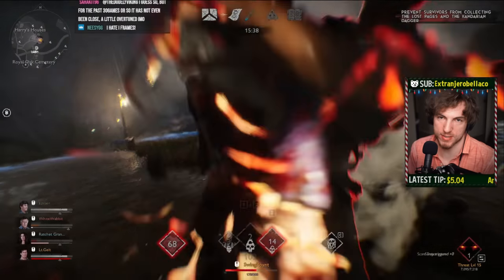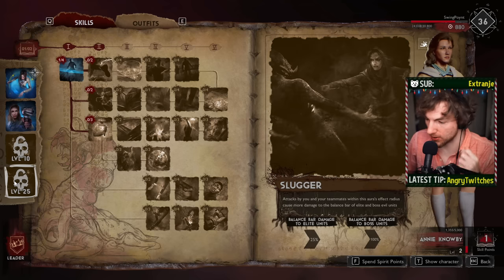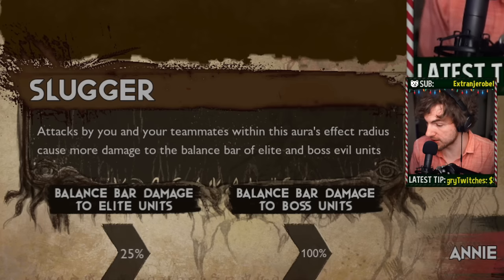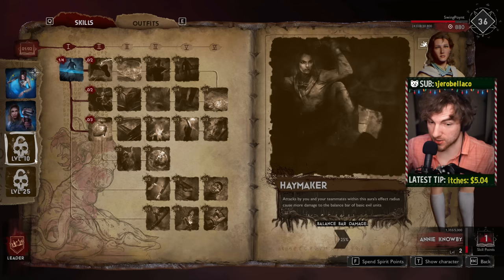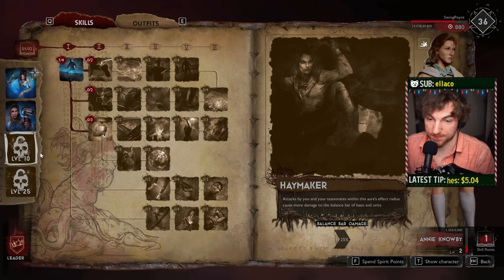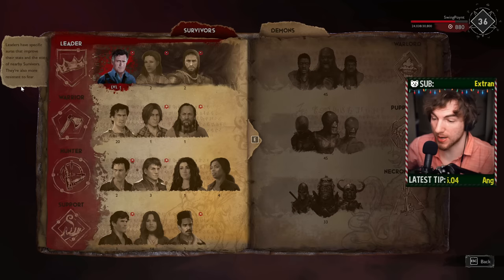To further complement this, you have leaders on the team like Annie. Once Annie gets leveled up, she's absolutely incredible at dealing with balance bars because attacks by you or your teammates within her aura effect radius cause more damage to the balance bar of elite and boss units. We already said you can clobber things with a good strong melee warrior, but Annie is also bringing her Slugger skill at level 25, plus her skill at level 10 which increases balance bar damage. Annie's a great pick against the Puppeteer.